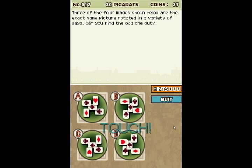Three of the four images shown below are the exact same picture rotated in a variety of ways. Can you find the odd one out? Okay, let's start with some basics. The middle has a spade, then two clubs on each end of the spade, then a diamond at the bottom of the spade, and a heart at the top of the spade. Well, that gets us nowhere very fast. So now we have to look at the arrangement of the cards - which ones are on top of the others. In each one, the heart and the diamond are on top of the spade.